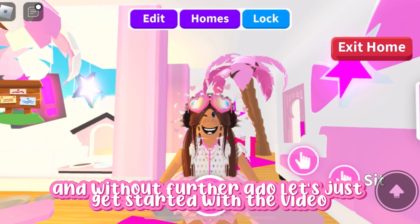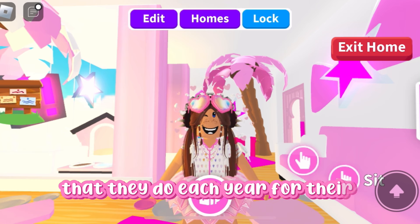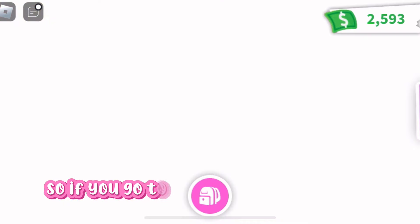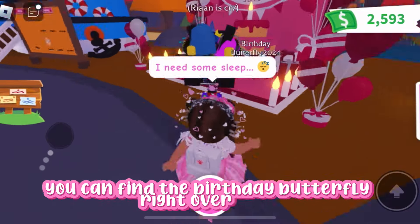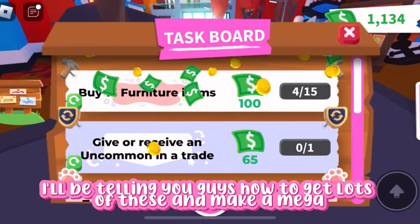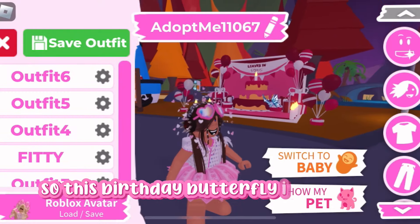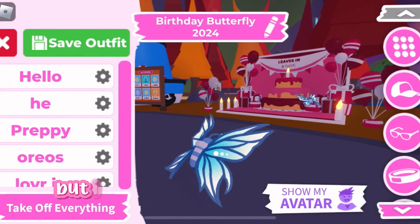Adopt Me has just released a new birthday butterfly that they do each year for their birthday, and this year Adopt Me is turning seven years old. If you go to the gifts display and walk over here, you can find the birthday butterfly right over here, and it costs 1500 bucks. I'll be telling you guys how to get lots of these and make a mega super duper quickly.